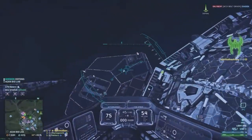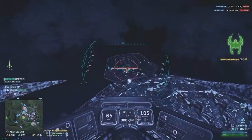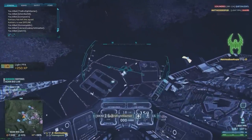Once they start shooting back at you, it's important to be able to break line of sight from at least the majority of the incoming fire. If there's a biodome or any other part of the environment you can hide behind, check that before you engage — because once you actually need to take cover, it's going to be too late to start looking for a good spot.